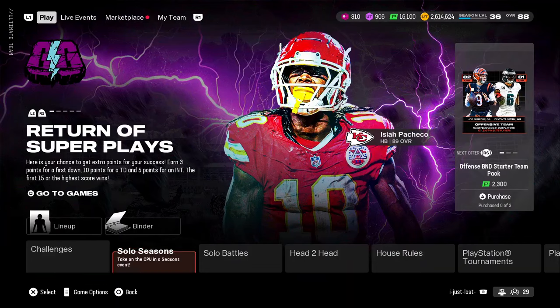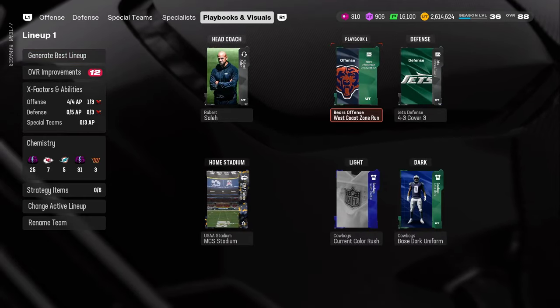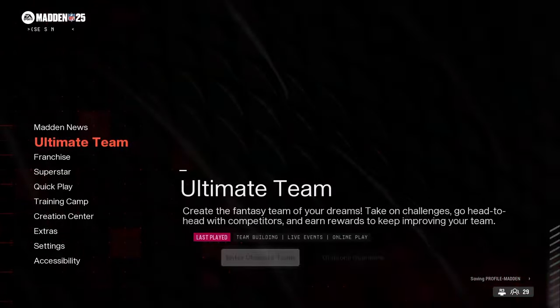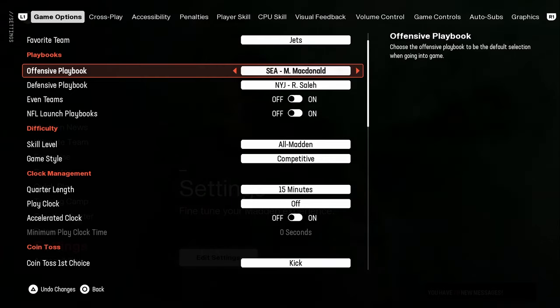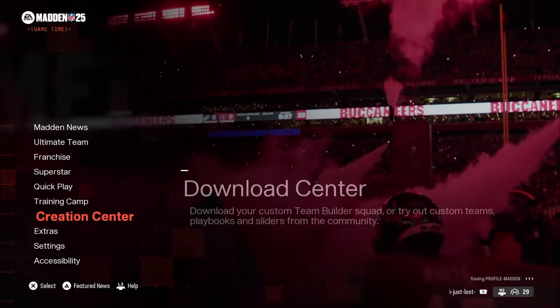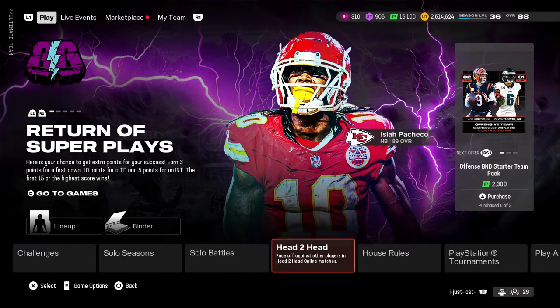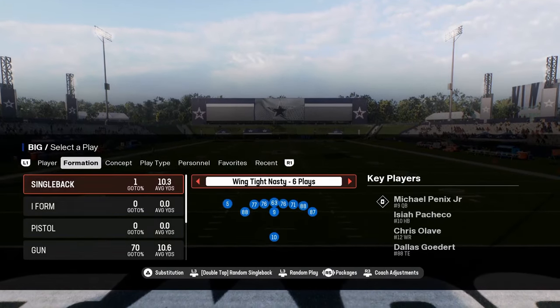Quick tip: if you're picking playbooks, sometimes the game gives you the wrong one — like I had Bears selected but it gave me Chargers. It's a bug. Go into your main menu settings, find the playbook listed there — I had Chargers — then change it to the correct one, like Chicago's playbook. It'll auto-save. Then go back into Ultimate Team and you'll be able to actually access your correct playbook. Worth mentioning because it happens a lot when you use multiple different playbooks.